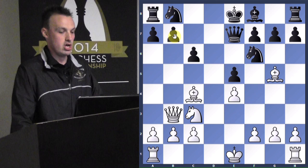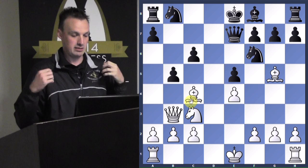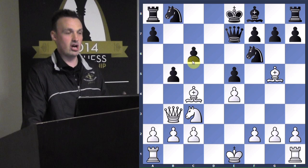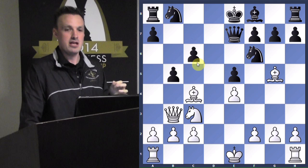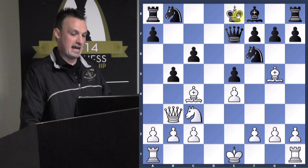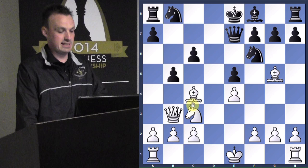So black says 'I've had enough of this' and plays b5, attacking the bishop. Remember, Paul Morphy doesn't want to retreat. Notice this pawn attacking the bishop, supported by another pawn — he's going to get two pawns for a minor piece. This isn't really advisable unless you have a good kingside attack and the king is in the center of the board, so it might be advisable to break it open and keep the pressure on.